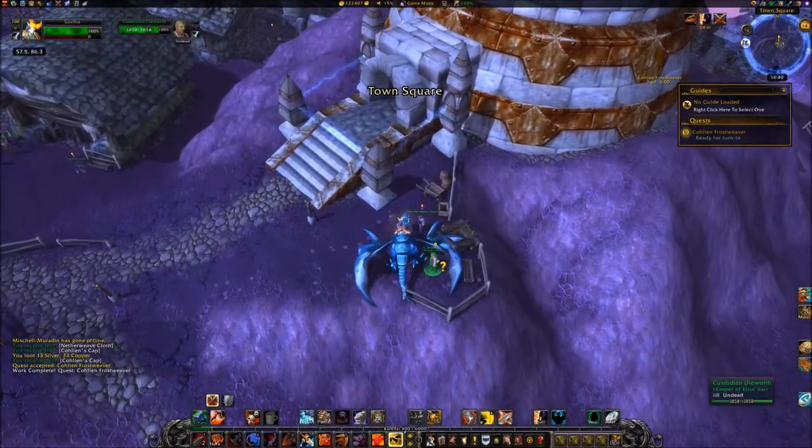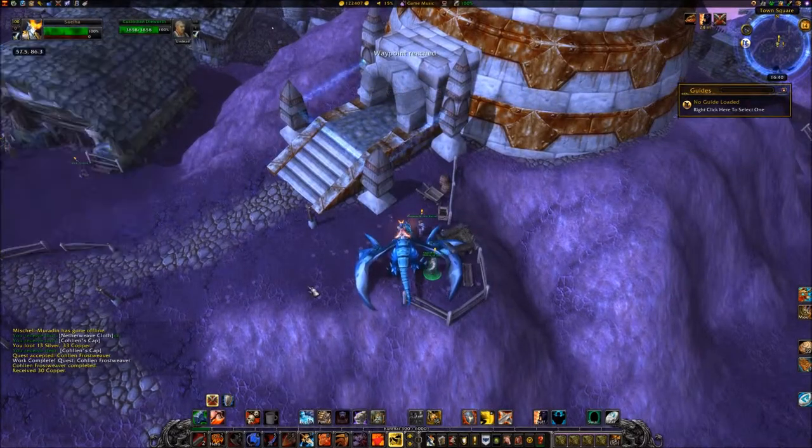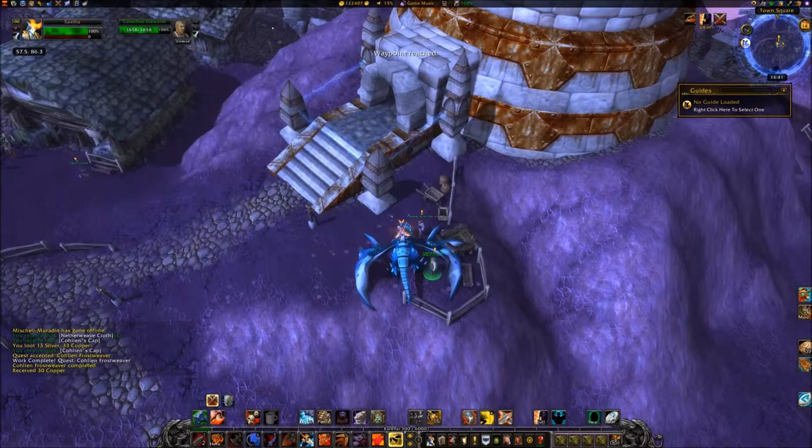Turn in the quest to Custodian Dieworth. The first step is to open the door — you can see the other side of the door.